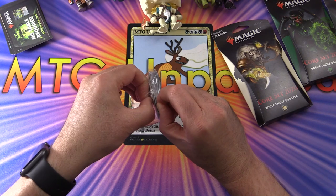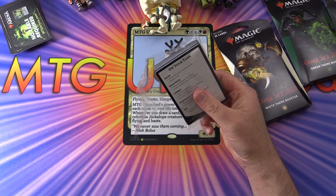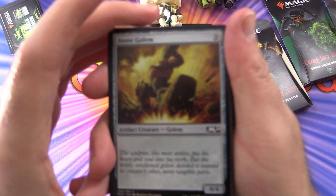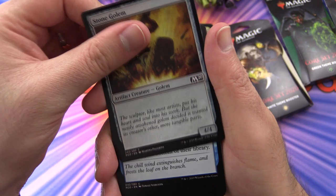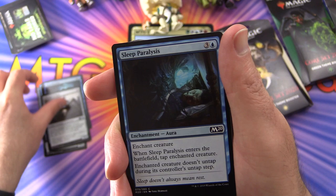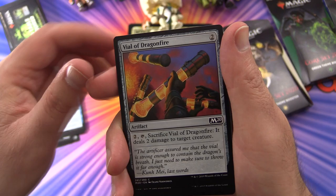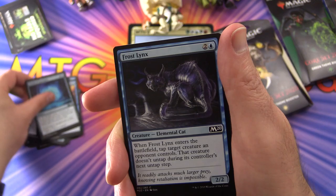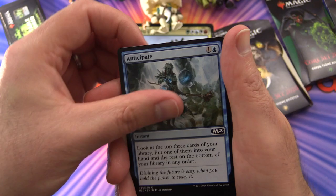I actually haven't opened any of these before. I know they've done these theme boosters on previous sets, but I figured it wasn't that interesting. But I know some people have been asking, so I thought I would check them out. Blue: Stone Golem, Aether Gust, Convolute, Frost Lynx, Hardcover, Moat Piranhas, Salvager of Ruin — some colourless things there. Sleep Paralysis, Zephyr, Vial of Dragonfire, Renowned Weaponsmith, Befuddle, Octo-Prophet, Negate, Portal of Sanctuary, Frost Lynx again, Boreal Elemental, Portal of Sanctuary again, Anticipate.